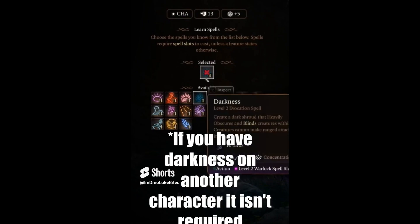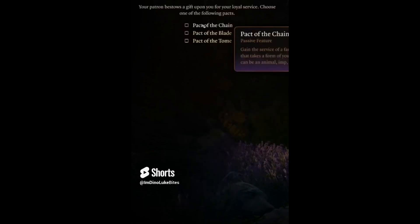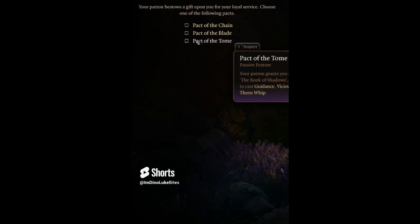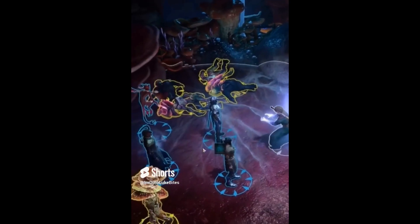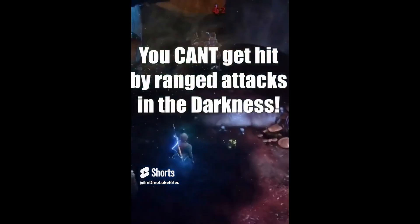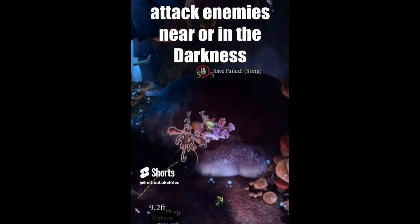At level 3, if this is the only Warlock in your party, you must take the Darkness spell. If Warlock is your only class, or you're gonna multi-class into another spellcaster, then I recommend Pact of the Chain. If you're going to multi-class into a non-spellcaster, pick Pact of the Blade. Pact of the Tome is kinda ass, but if you wanna play support, you can pick it. If your whole team's using this build, start by covering them all in Darkness.